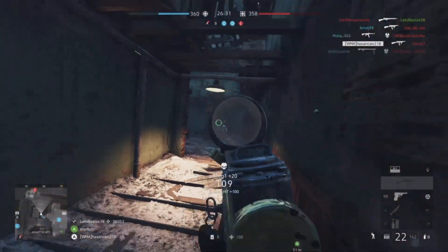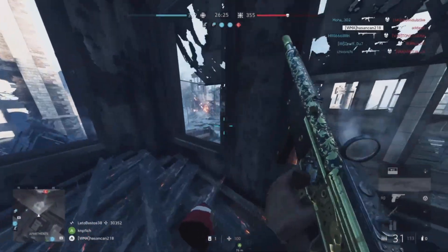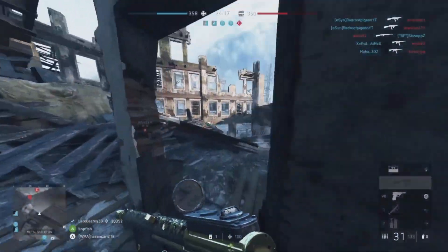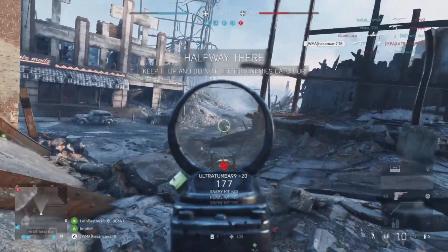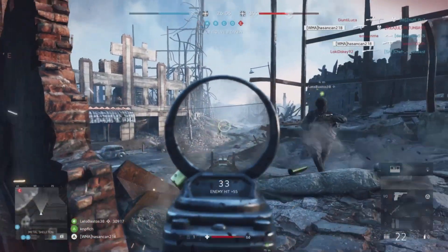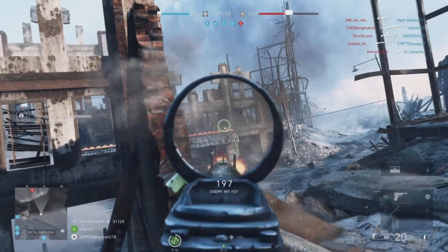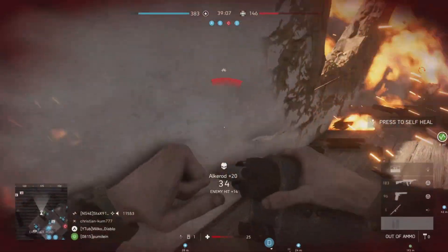Now we're seeing some good rotation. A flag and B flag are being contested, so that's not where you want to be — he's pushed up onto the main power position overlooking E flag. The best option would have been to stay on that power position with all the enemies pushing from the spawn straight past the windows he was standing in. What I like here is that he's going to use cover — the exact same type of wall I mentioned previously. But he could be using semi-automatic tap fire at this range rather than burst fire, as it's a bit out of range for burst fire.